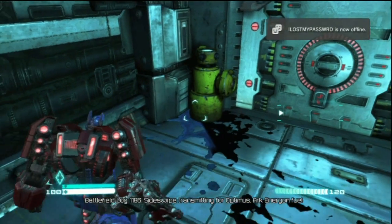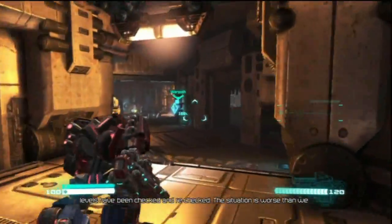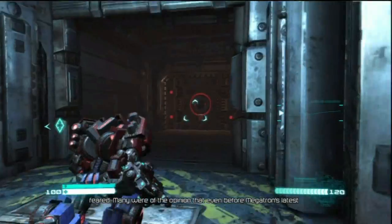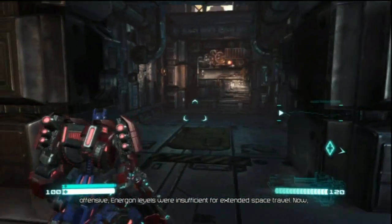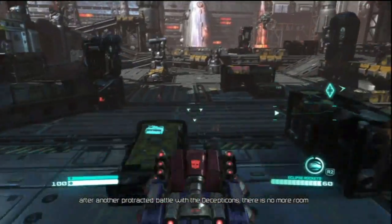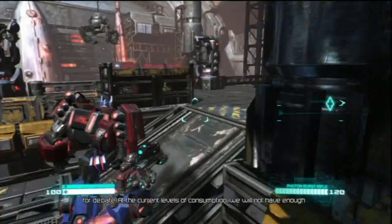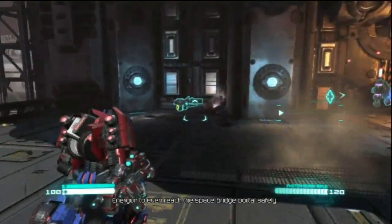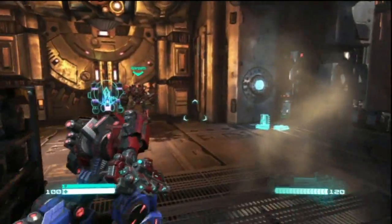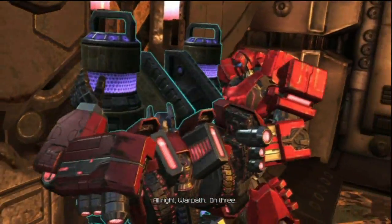Battlefield log 1186, Sideswipe transmitting for Optimus Arc. Energon fuel levels have been checked and rechecked — the situation is worse than we feared. Many were of the opinion that even before Megatron's latest offensive, energon levels were insufficient for extended space travel. Now after another protracted battle with the Decepticons, there is no more room for debate. The current levels of consumption will not have enough energon to even reach the space bridge portal safely.